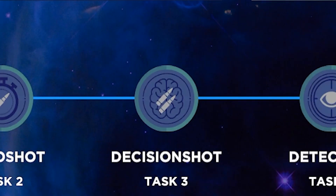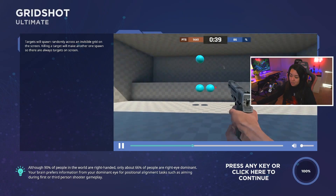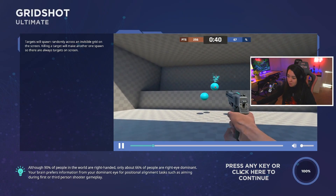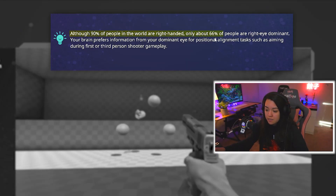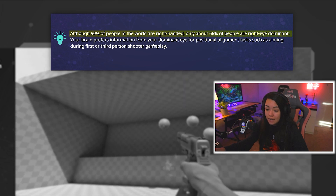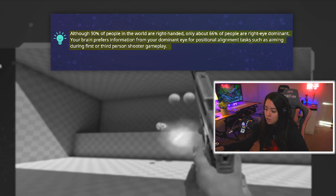Grid shot, micro shot, decision shot, detection, strafe, spider shot — that sounds good. I've always wanted to try it, it's gonna help your aim and stuff. Although 90% of the world are right-handed, only about 66% of people are right-eye dominant. Your brain prefers information from your dominant eye. Okay, that's weird, but I'm ready to try it out.